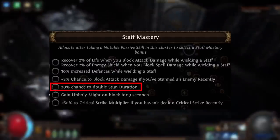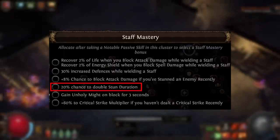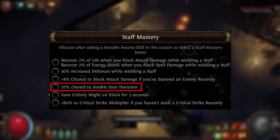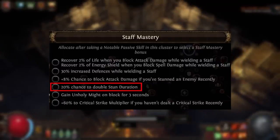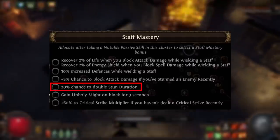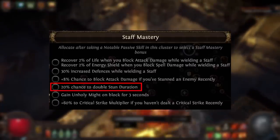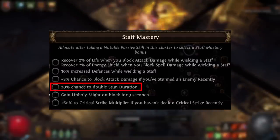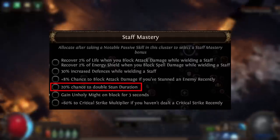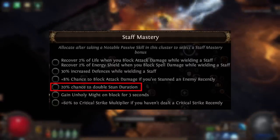Next we have 20% chance to double stun duration. This is really only going to be useful in a Boneshatter build — there are a few meme builds that use this to increase stun duration, but mostly it's going to be Boneshatter. I can't ever see this being worth the trade-off of using a staff over a two-handed axe. Looking at PoE Ninja, only 3% of all softcore trade Crucible Boneshatter players are using a staff, which is hardly surprising.